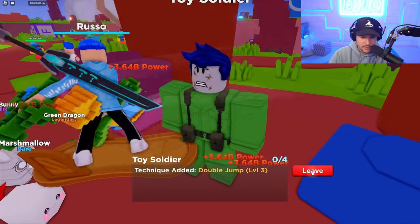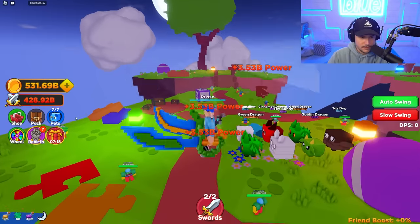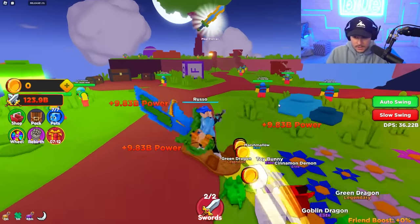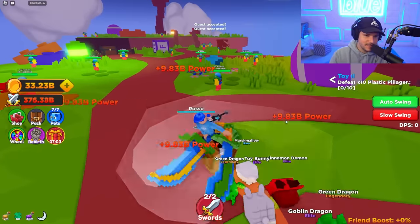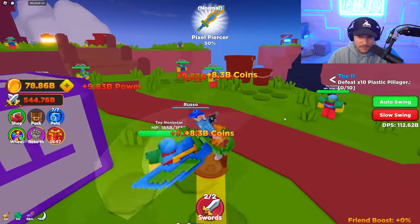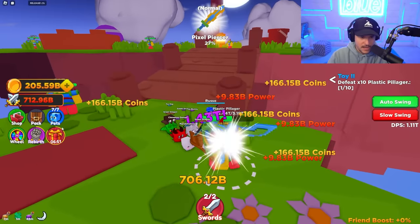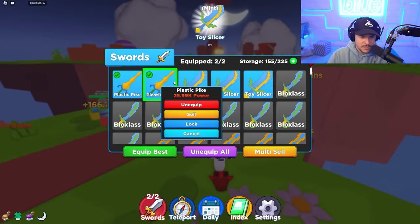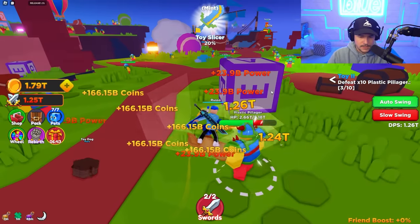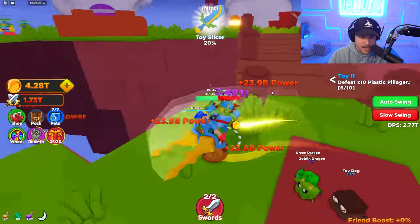It's time to rebirth again because that is going to help us. Let's get back on the mount. We have to take on plastic pillagers now — look how fast I beat them. The swords I got from these guys are crazy. Look at this pixel piercer and plastic pike — the two swords I got are so OP. I'm now destroying people that are in the trillions in like a second. It's safe to say I got pretty dang strong.